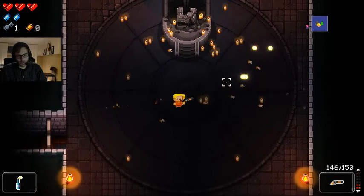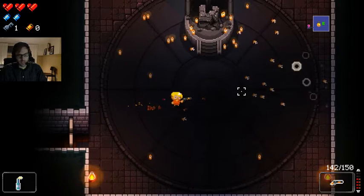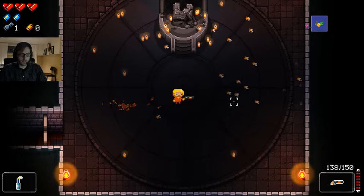This is the normal shotgun rate of fire. I'm holding down the button — I can't fire faster. If I tap it, it's the same rate of fire. I'm jamming the button. But if I switch guns and then switch back, I can fire again immediately.